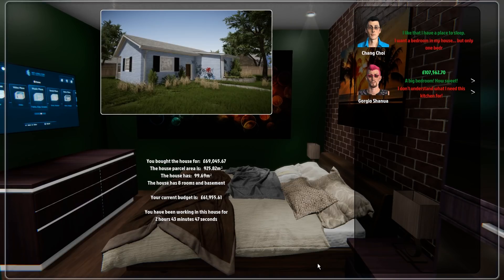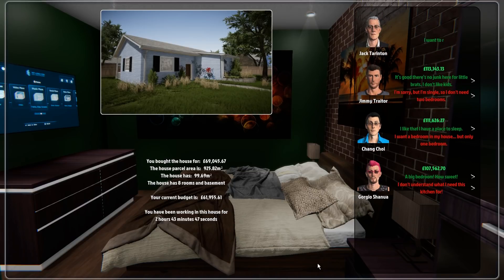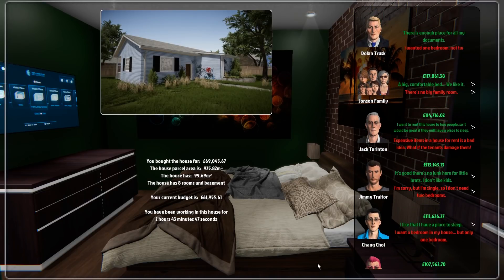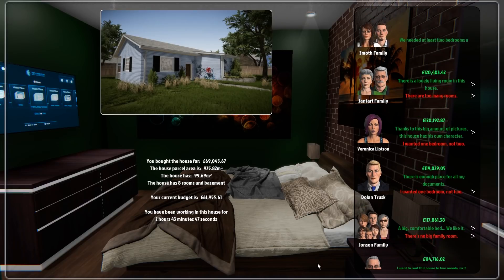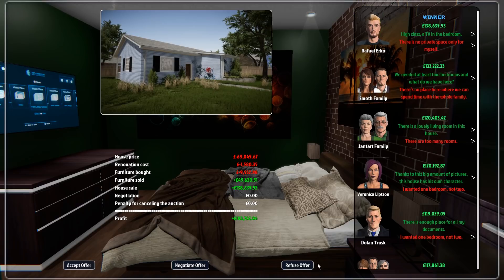It does need knickknacks, I know it does. But it's really bright and kind of nice - I'd be happy to sit there with that wall right in front of me. I'll just put some bricks on here to hide the electric cupboard. The last thing is the tiny bathroom. I'm going to take a few snaps before we sell the house for thumbnails - and then we'll go to sell. Okay, moment of truth. You bought the house for 69,000 pounds, the house has eight rooms and a basement. Your current budget is 61,000, you've been working on this house for two hours and 43 minutes. Let's have a look - you don't like the kitchen? That's fine.